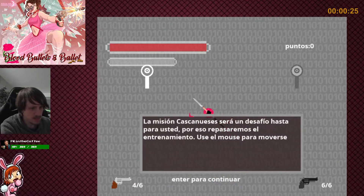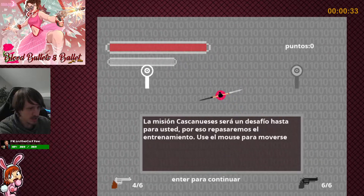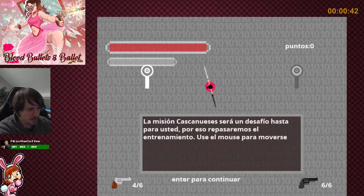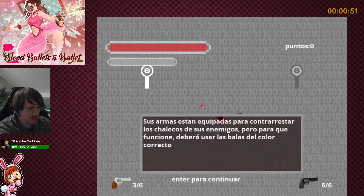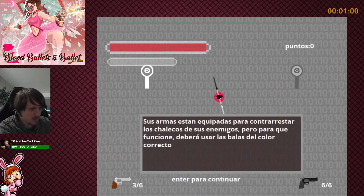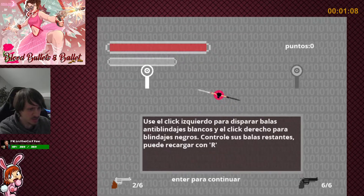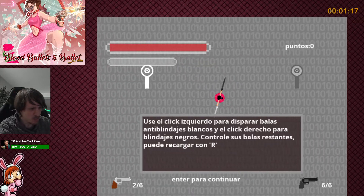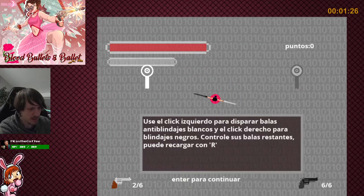Welcome to the Simulation Agent. Here you can enter freely until you're ready for your mission. The Kaskanwese mission will be a challenge for you, that's why we will review the quarantine. Use the mouse to move. Sus armas están equipadas para contrarrestar los jalecos de sus enemigos. Pero para que funcione, deberá usar las balas del color correcto. Use el click izquierdo para disparar balas anti blindajes blancos y el click derecho para blindajes negros. Controle sus balas restantes, puede recargar con R.